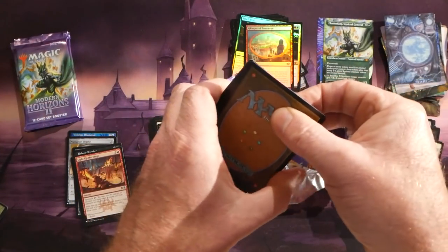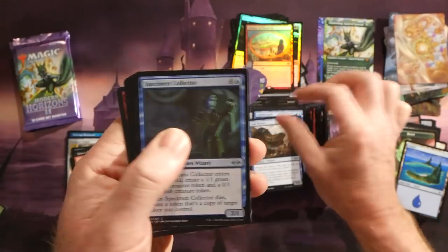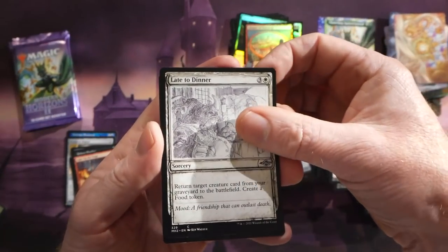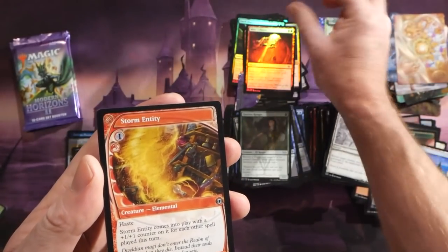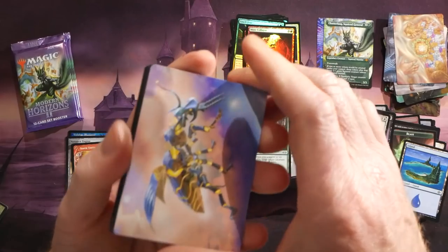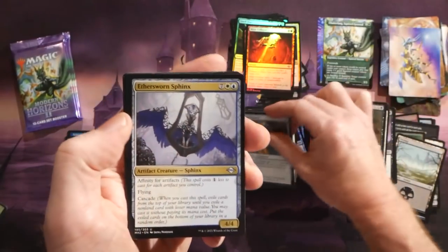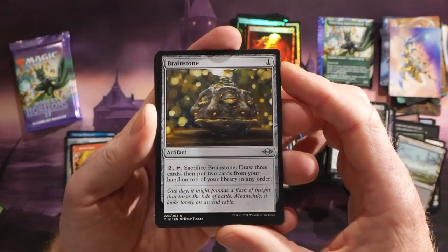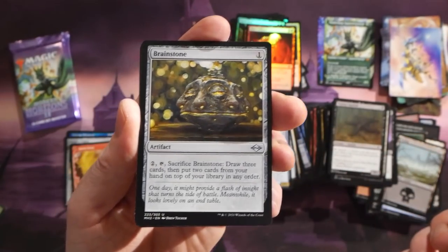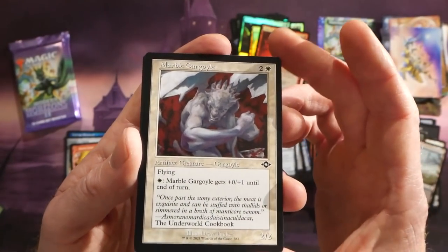Interesting art card — let's get to the goodies. Scuttletide, Dauthi Voidwalker, Quarry Rangers — nice to see that as a reprint — Late to Dinner, and a foil Mine Collapse. Storm Entity as a list hit. We have the Zabaz glimmer wasp guy — really cool looking, potential new legendary. Brainstorm as an artifact: one mana, pay two and sacrifice it — draw three cards, put two cards from your hand on top of your library in any order. A Calibrated Blast as a rare, a Patchwork Gnomes, a Marble Gargoyle, and a foil Unbound Flourishing.